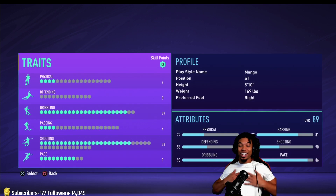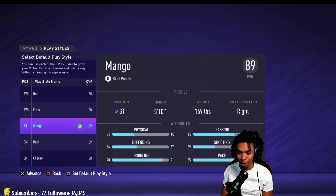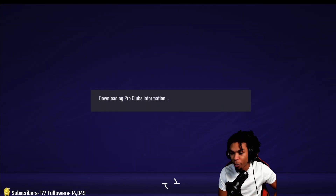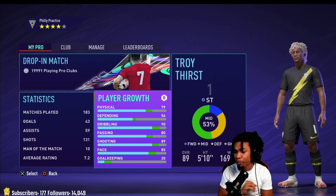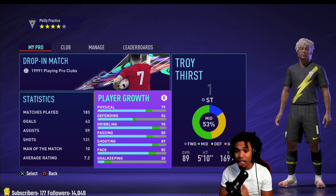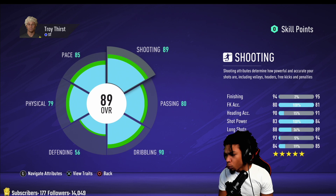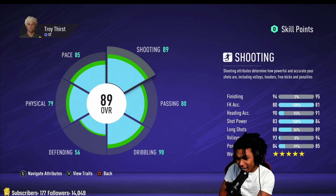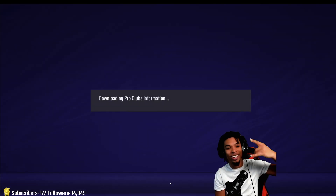That's going to be this build — thank you guys so much for watching another video. Remember, this is the best striker build you're going to get. It's not the paciest, it's not the tallest, it's not the best at heading, but all-around these stats are very very good. The shooting shows 89 overall but the finishing is great, volleys are great, heading is great, and the weak foot is five star. Very very good all-around build.